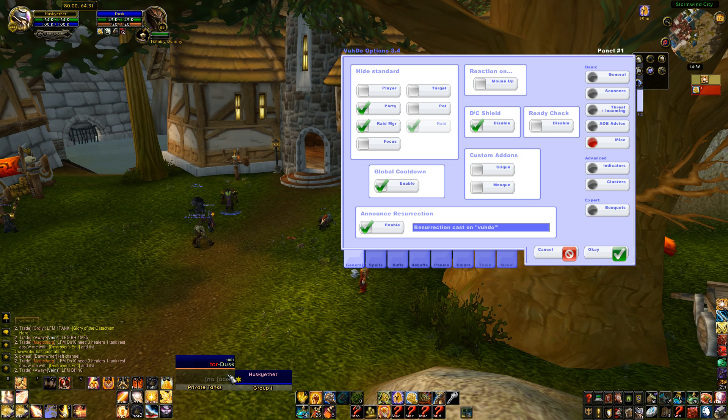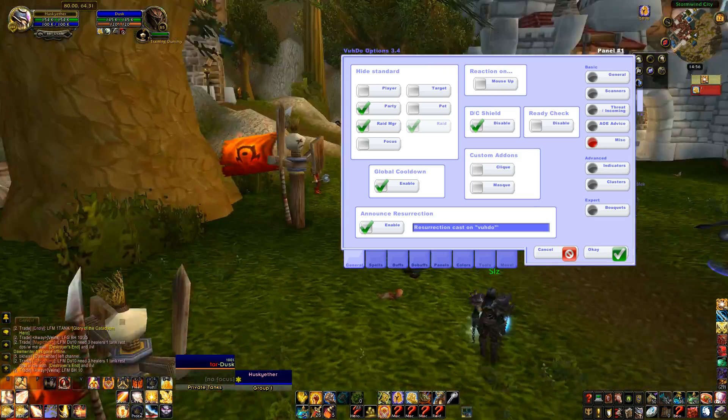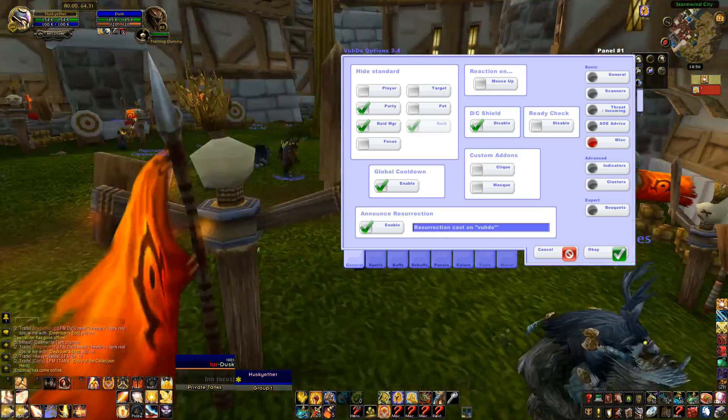Or even in a raid — target, focus, and you can do stuff to it without having to actually leave the bottom here, without having to turn your character around to look for people or mouse over them. I just have the mouseover macro — done.